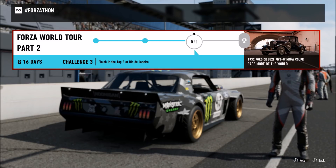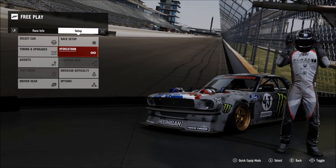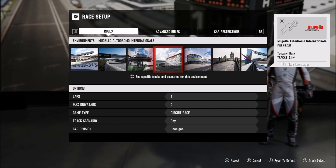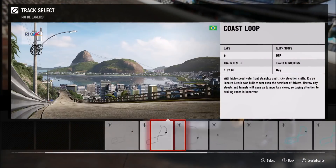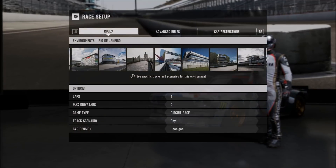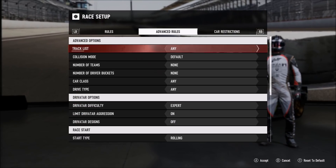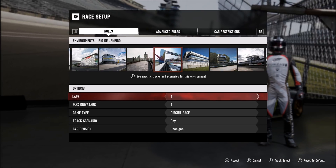The final challenge is simply to finish top three at Rio de Janeiro. Once again, free play race setup — go to Rio de Janeiro and pick the shortest track. There's one that's 0.68 miles, very quick and very easy. If you really wanted to, you could probably do a timed 30-second race, but this race basically takes 30 seconds anyway, so just complete the full race.